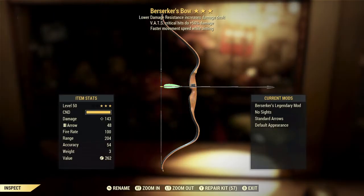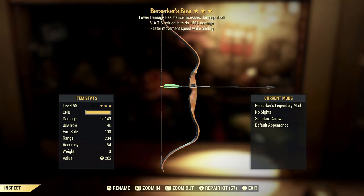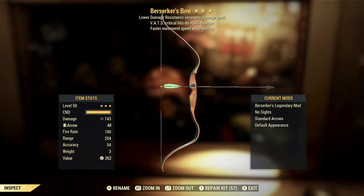The poor luck continues. We've got a Berserker's Bow with VATS critical hits doing plus 50% damage and faster movement speed while aiming. The bow does solid damage, has excellent range, and is completely silent — unlike suppressed weapons, which still make a little noise — so it is one of the best stealth weapons in the game. With that in mind, you could actually make use of the Berserker's effect on a bow more easily than on many other weapons, just because if the enemy can't see you, they're not going to be hitting you. So having virtually no armor resistance is not really going to be nearly the drawback it otherwise would be.